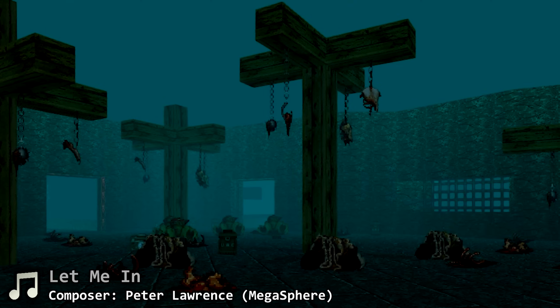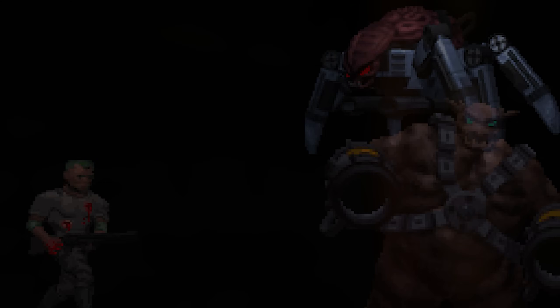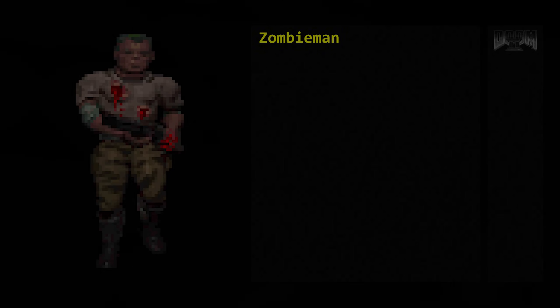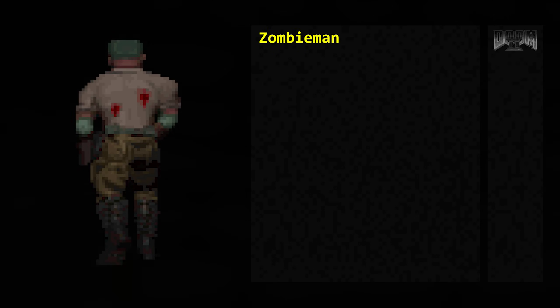Doom 64's art direction is a sight to behold. Compared to the originals, Doom 64's enemies look more grim, evil and almost alien. Other than their looks, does their behaviour differ from the original Doom games? As usual, let's start off with the zombie men. On the left side, we'll display the Doom 64 attributes and on the right side, the original Doom's. This way you can have a side by side comparison.